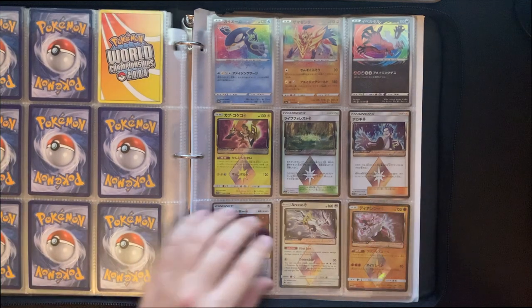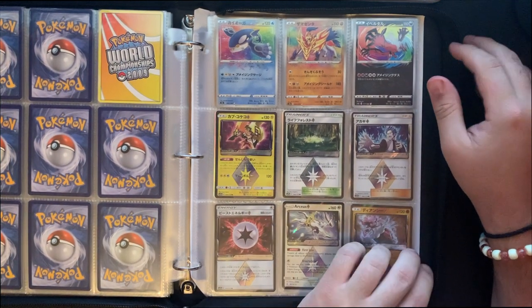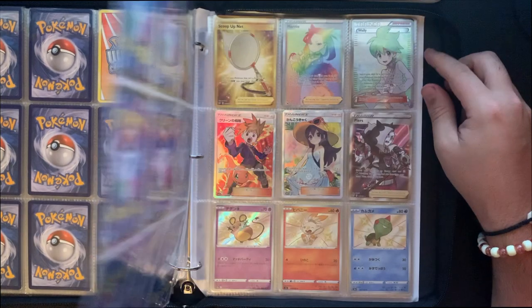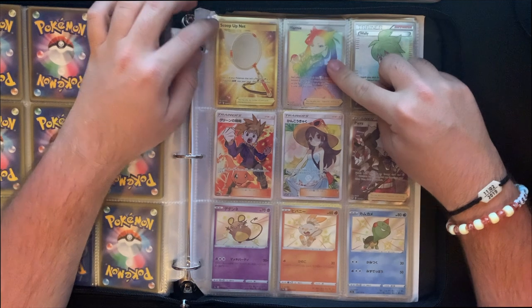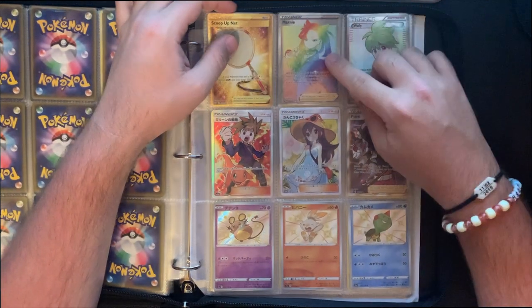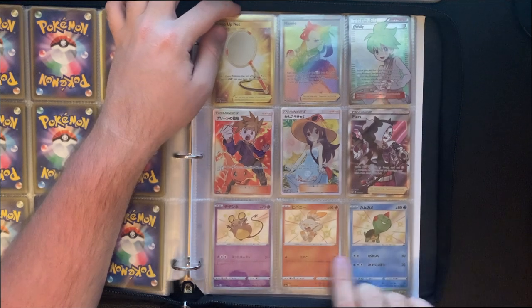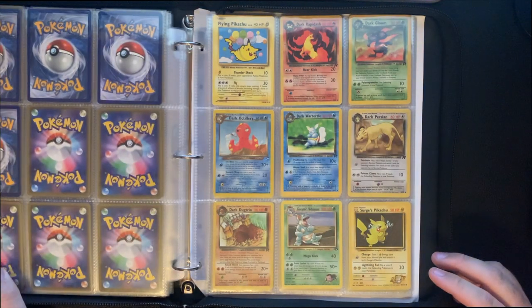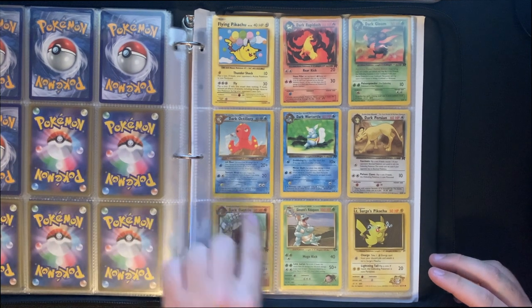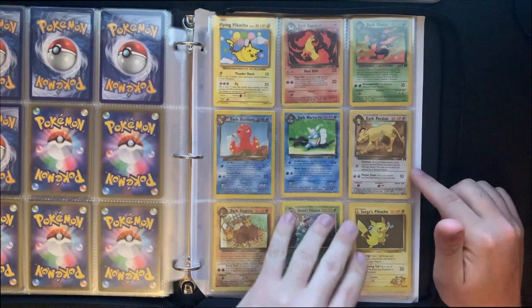I even got a first edition in here — it was a reverse holo Hypno, and it's just not in the best condition. I got a Rainbow Rare Marnie, one of my favorites for trainers. Got my Shinies down here — Shiny Scorbunny, beautiful card. And here we're going into Dark cards. Got some Neo Revelations which I found out recently I had, and some Team Rockets.